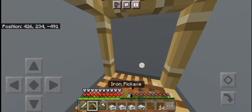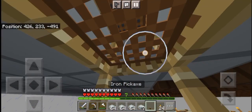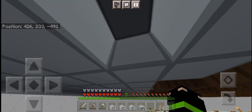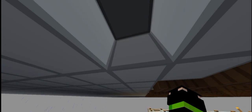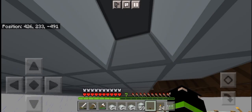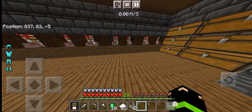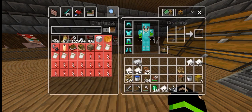What we need to do now is open the trap doors and place the water in the first layer. We are done. I'm here at my villager trading hall and I have all the villagers we need.